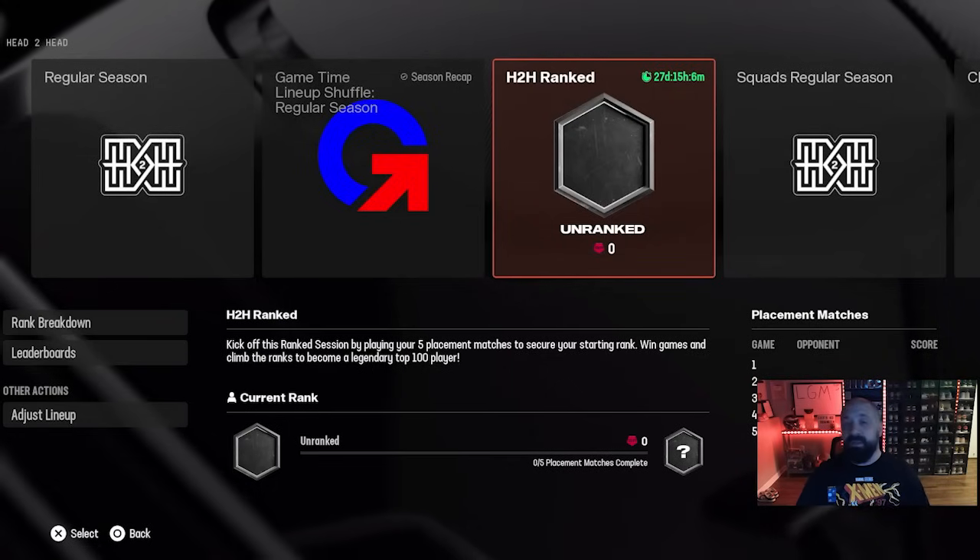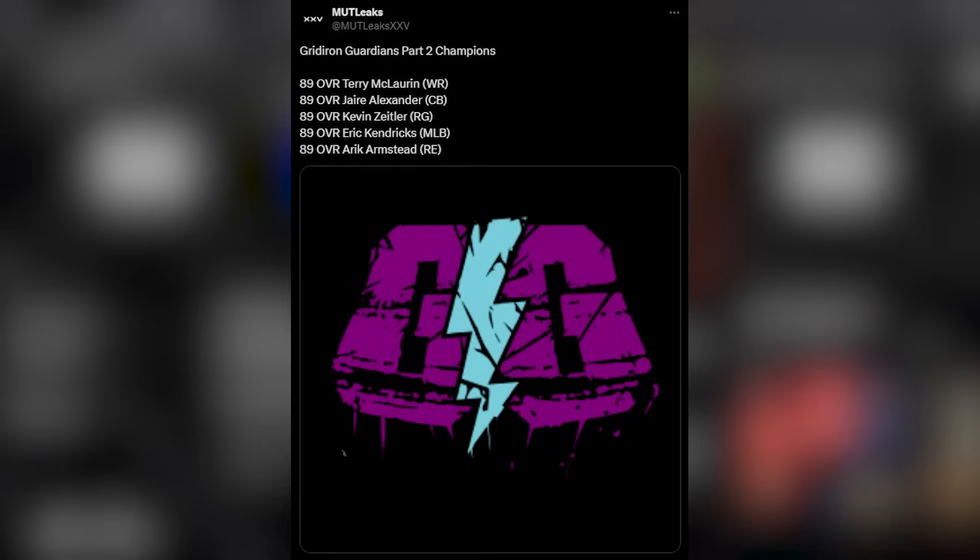MUT Leaks has been going crazy this year — they've leaked out the Part 2 cards for Gridiron Guardians. The champions at 89 overall include Scary Terry McLaurin, Jaire Alexander, a high-rated right guard (89 overall Kevin Zeitler — finally, I'm still running an 84 overall there), 89 overall Eric Kendricks, and 89 overall Eric Armstead. There's also a potential LTD in Vita Vea since MUT Leaks spotted pack images showing Eric Kendricks and Vita Vea, so he could get an 86 or a 90 overall LTD. I won't be around early tomorrow morning, but we'll absolutely drop a video going over the best free 86 overall Team Builder card to take and check the market for cards worth buying.